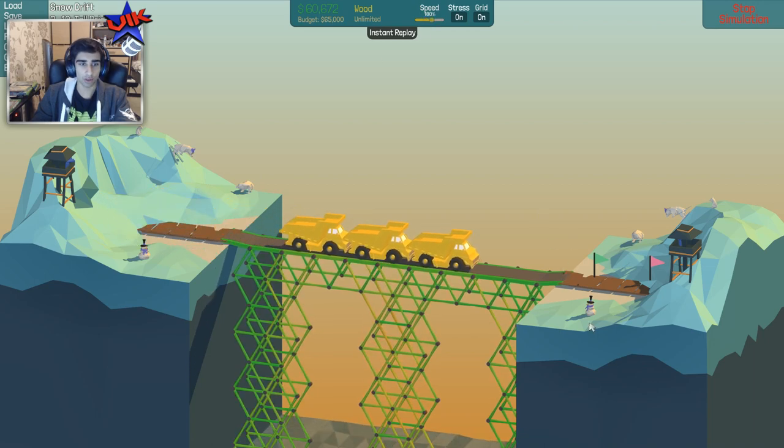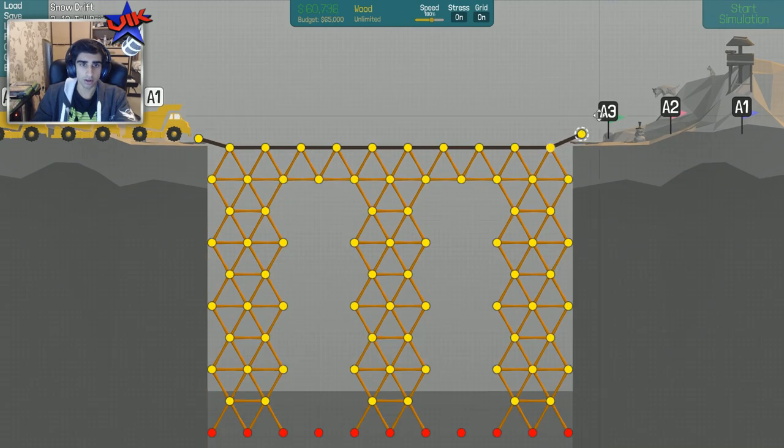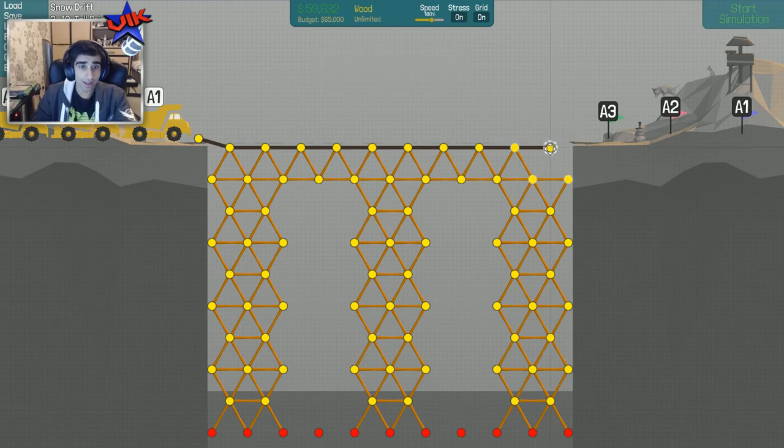Is that seriously all that you guys can do? Oh my God, I can't believe this is actually happening. Is this actually a thing? What does one do in this situation? They can make it across and they get to here and then they're just dead. Do I seriously have to give them a tiny, tiny incline here? Is that seriously it?